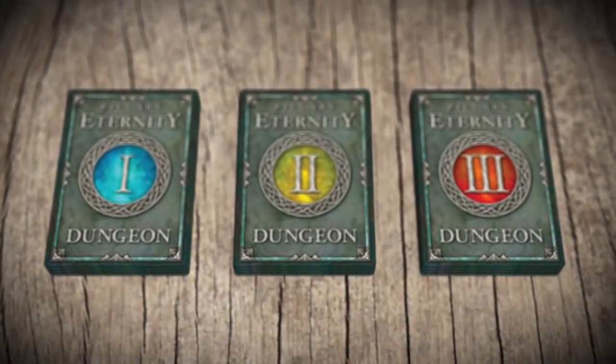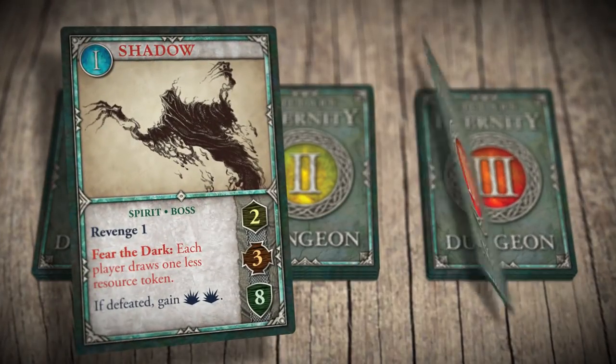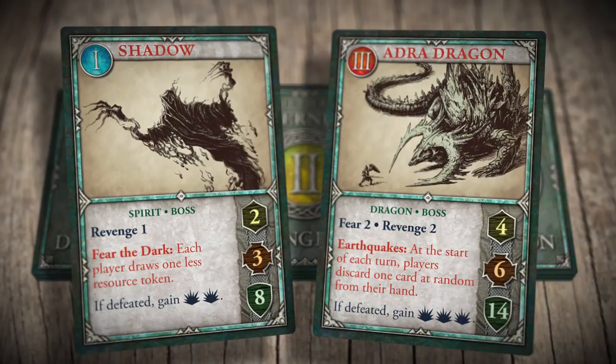In each of the three adventure decks, at least one of the monsters is a boss. Not only is this a tougher monster, but if not defeated, it stays in play rather than being discarded. Bosses have an effect on the game when in play, and any player that goes adventuring must encounter the boss instead of drawing cards from the deck.